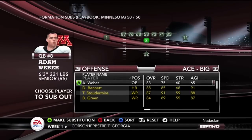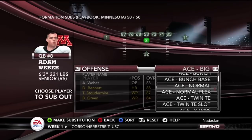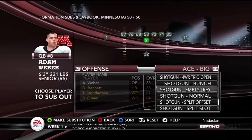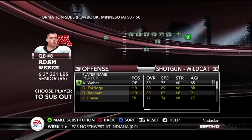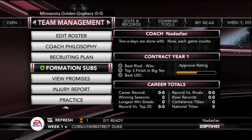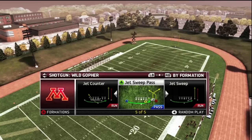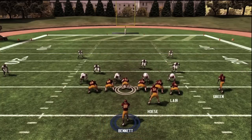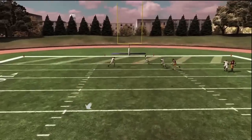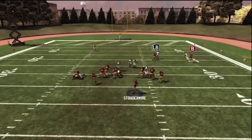Here I'm doing a formation sub, and I'm looking specifically at my Wildcat formation, which I think is actually called the Wild Gopher in my playbook. What I'm trying to do is get Adam Weber subbed out there, because Gray is kind of the more all-around athletic guy to run the quarterback spot in the Wildcat. So I'm putting Gray in there so that he'll be in there when we run the Wildcat. From there, we're going to do a little practice — I wanted to test some things out after swapping some things around, and I think I might have even had Weber still in the game at this point.